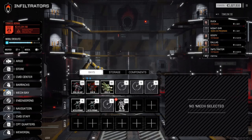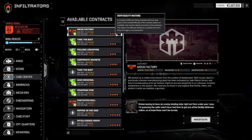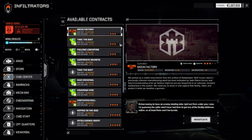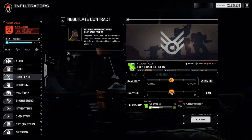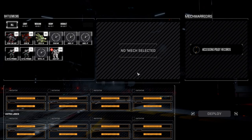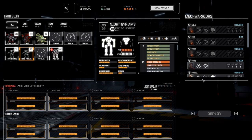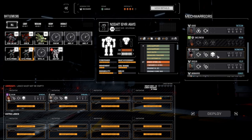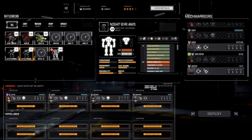All right, we've got enough mechs for another mission. Let's go quickly to the command center. We're not going to go against Jade Falcon just yet. 'Pulling Linchpins — Corporate Secrets' — rival corp from the local, so we're going to do this one. Recovery — beautiful, we can do this. Full salvage. It's going to give us a bit of C-bills and a little bit of rep, which is what we need.